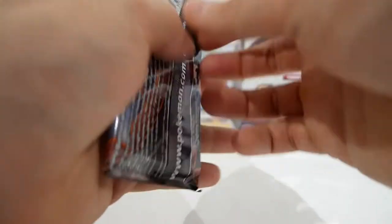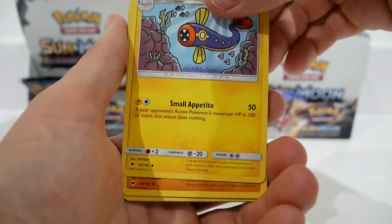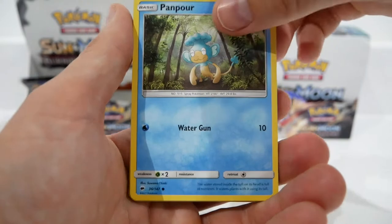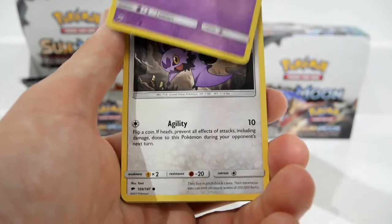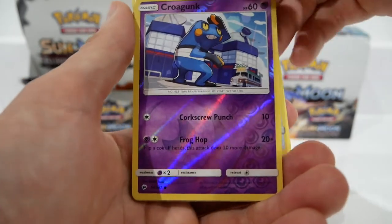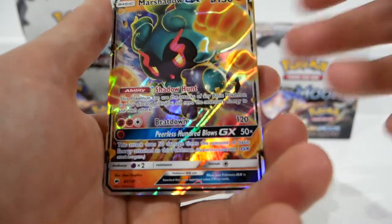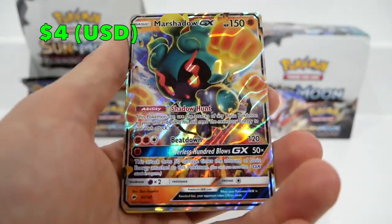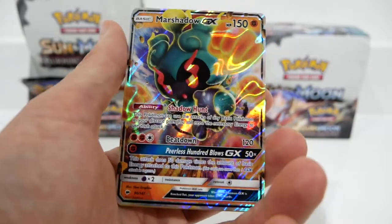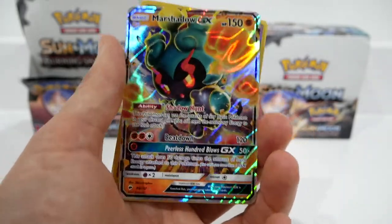Pack number nine — this feels thick. We have a Bouffalant, an Electrike, a Rhydon, a Pansear, a Pansage — there have got to be similarities between them. An Espurr, a Noibat, a Stufful, a Reverse Holo Croagunk, and for the Rare — wait, I wanted to pull three GXs. There's a Marshadow GX! The last Marshadow I pulled was a Full Art — this is a different version, so unfortunately not a double. That's a beautiful GX. Three GXs and we've still got three packs to go!